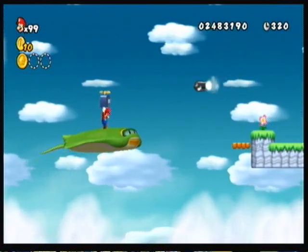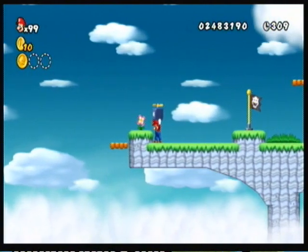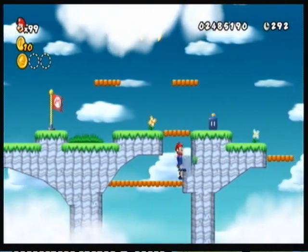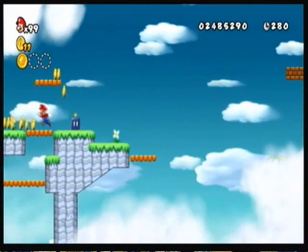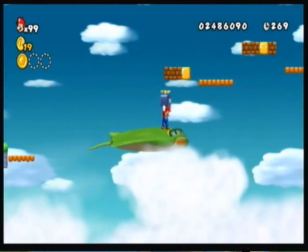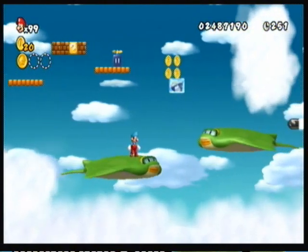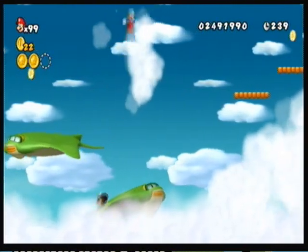It's a good thing we have a propeller block because this would be very annoying if we didn't. Is there anything down there? I'm tempted to check, although I'm not sure. Eh, I'm not gonna worry about it. Oh, there is a power block — okay, there's something right here. Wait, is there something right here? I don't think that was a star coin, I'm gonna hope that it wasn't. Yeah, I'll go ahead and grab a nice flower. And I almost lost that, and I think I did lose that now. Whatever, I don't need it. Okay, there's a second star coin right there.